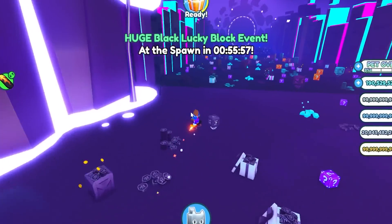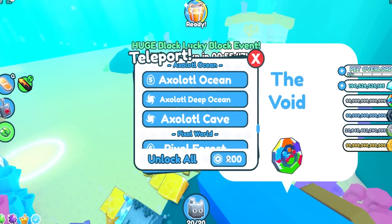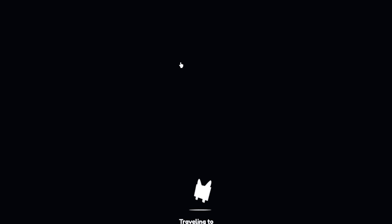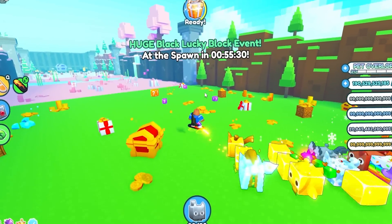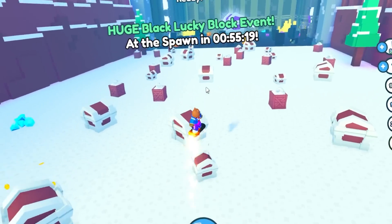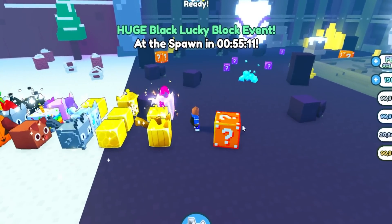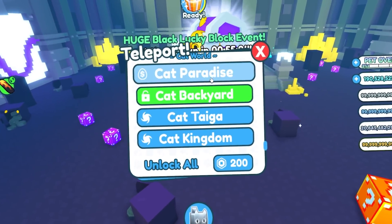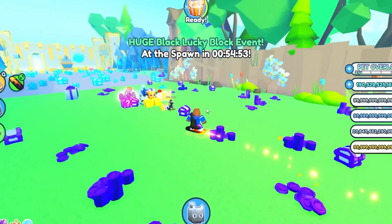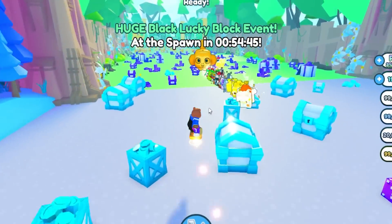This is the Rainbow Lucky Block — we only opened at least one and that was super rare. We need to keep going and looking. Come on, where is the Rainbow Lucky Block? We saw only one in the entire server. What about the Pixel World? The rarest variant of the Lucky Blocks is the Rainbow, and the bigger the Lucky Block, the better stuff we get from it. There were also two leaked variants — lime green and regular green — but I don't think they're in the game yet, or they're super rare.